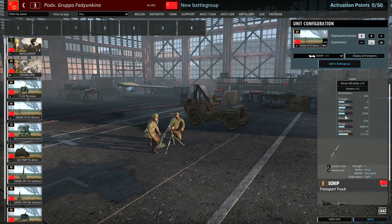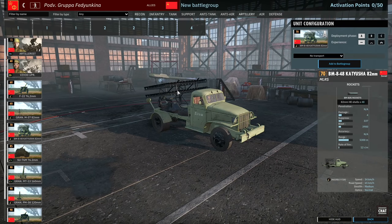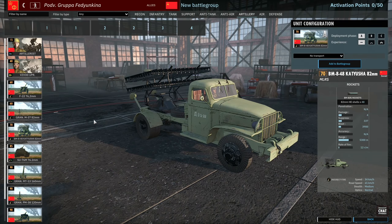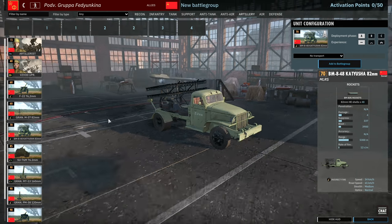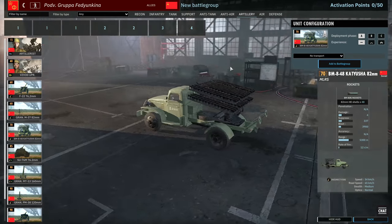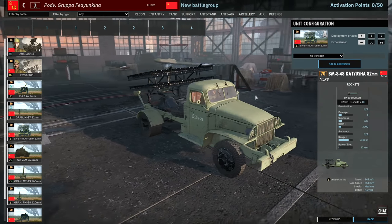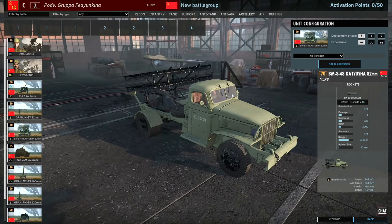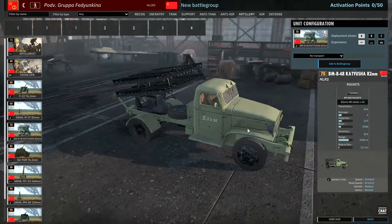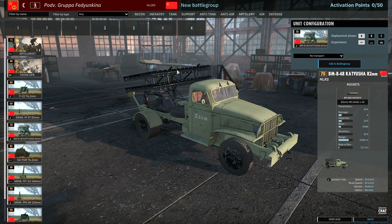Three cards of 82mm mortars — seen those many times before. But look at this: it's a Katyusha but with 82mm rockets — 48 of them. The normal Katyusha rounds are 132mm I think. This is like a Vielfachwerfer-type weapon system mounted on the back of a vehicle. I don't know how good it's going to be — it might be nice for saturation to keep places pinned, but it'll definitely need testing.